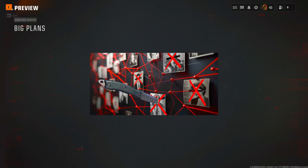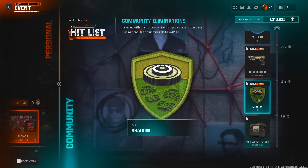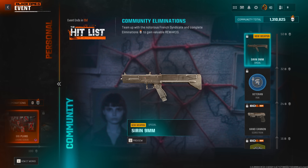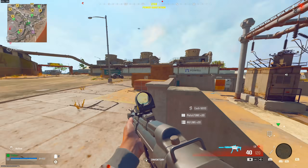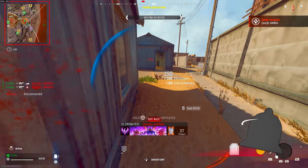If the community event doesn't get finished, they'll probably put the weapons into the Armory Unlock system. For example, if we don't reach the Siren 9mm goal, they'll place it in the Armory Unlock — usually after the event ends in Season One Reloaded — where you activate it, gain 120,000 XP, and then unlock the weapon. Call of Duty will also likely artificially inflate the numbers if it's close to the goal, to make sure the community gets it.